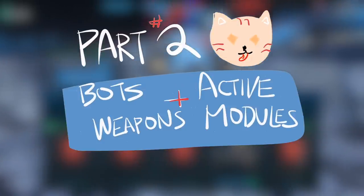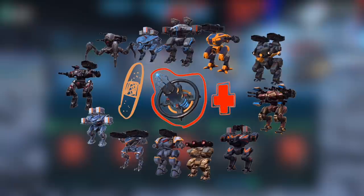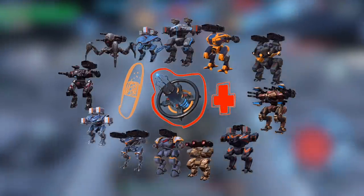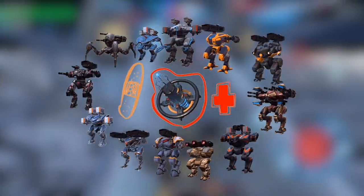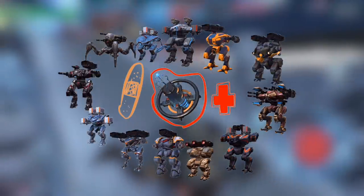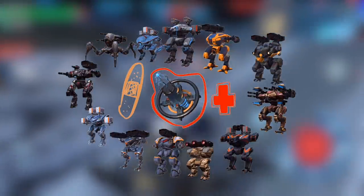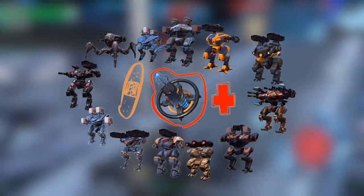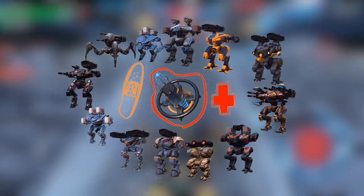Part two is fairly short — I'll be talking about active modules and how they go well with certain bots and certain weapons. First up is the Repair Unit, which is so unique in my opinion — probably the best active module out of all three, though that's arguable. I've put a lot of bots here because essentially it's like having another life in your bot. Your health can reduce down to half, you can hide somewhere, and really heal yourself without any healing bots around.